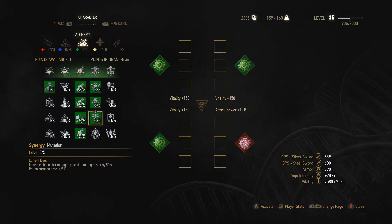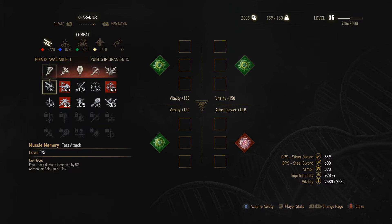Next, Synergy in the mutation tree - this increases the bonus for mutagens placed in the mutagen slot by 50%. That's important in this build because we're going for high vitality, and we're mixing it with strong attacks, so having that synergy is really good to get your vitality up from your greater green mutagens. Finally, five out of five points in Cluster Bombs - upon detonation, bombs separate into explosive fragments, with the number of fragments equaling six. This is really important because the build relies heavily on using a bomb called Northern Wind, which freezes your foe - and when you freeze a foe you get increased damage.